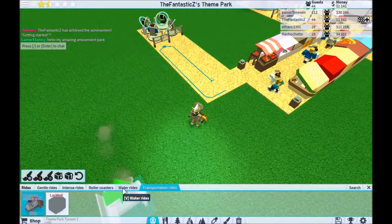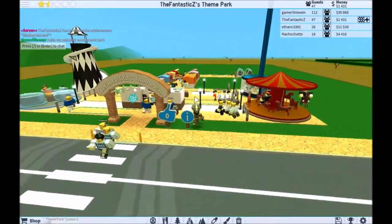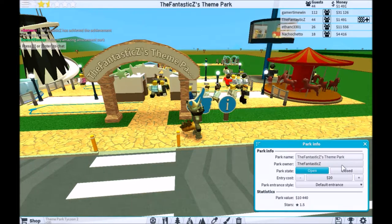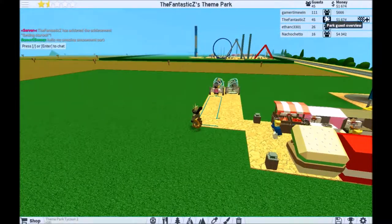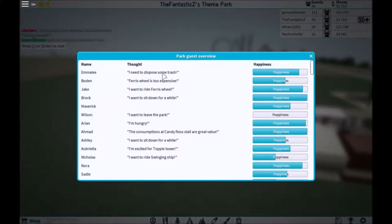Look at all the rides — transportation ride. You can buy so much in this game. How many stars? One and a half. No likes. My park value is high. He has so many guests. I need to dispose some trash. Fairground ride is too expensive — I want to ride it. I want to sit down for a while.